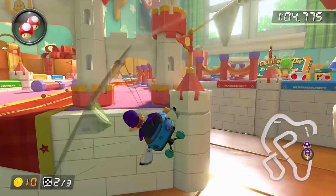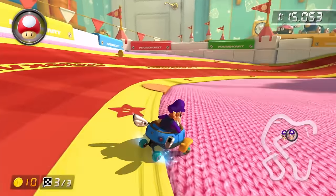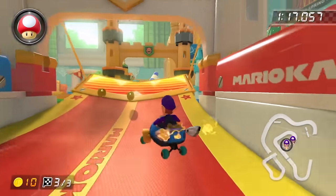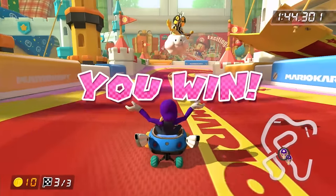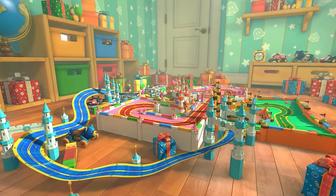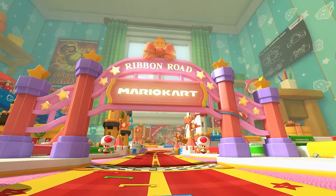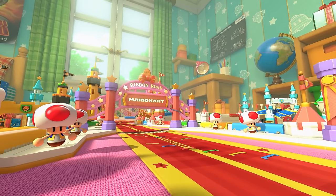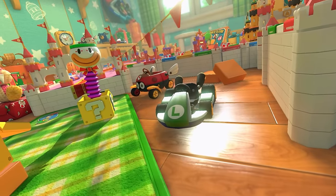When Yuta landed from the glider, he was a full second ahead of Army's run. He then drove lap 3 as fast as he could, and finished with a 1:44.3 — a monumental world record. Beating a world record by a full second is an incredible accomplishment; it means you found something game-changing that nobody before you has thought of. And Yuta's discoveries on Ribbon Road unlocked so much potential on the track, that our projection couldn't have been more wrong.